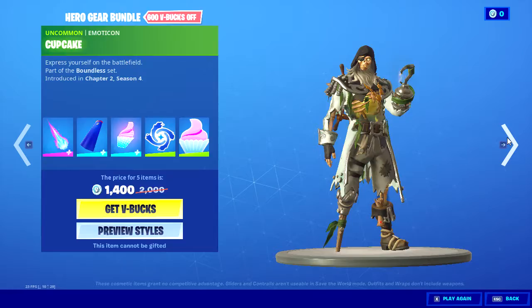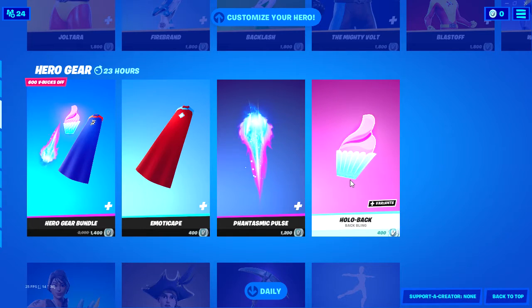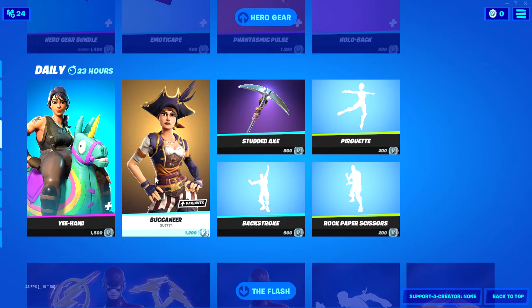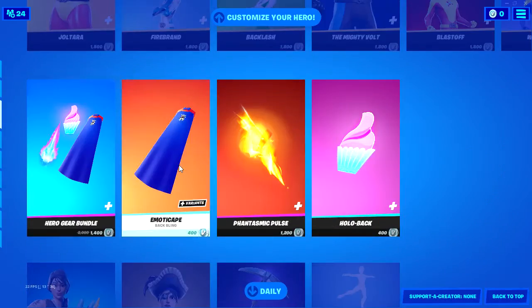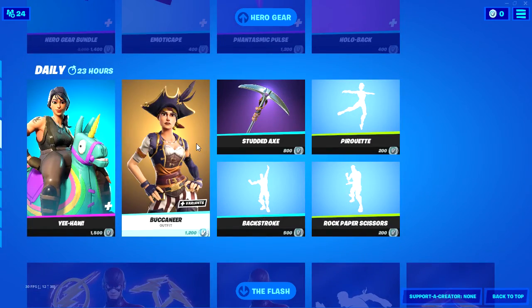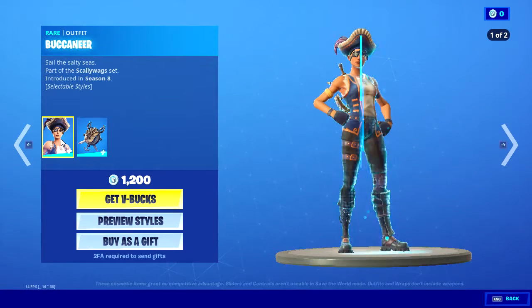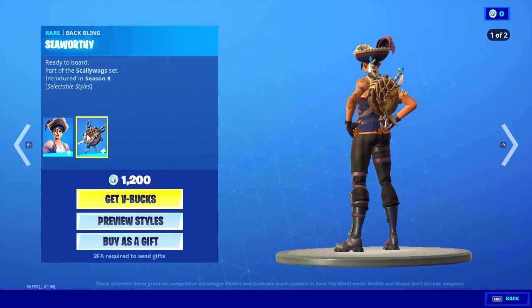400, 1200, 400 — dang, I really wanted this, I can't buy it. This was unintentional — I did not know a pirate skin was coming, but that sucks, I can't get it on my other account. Oh my god. Okay, well you have Buccaneer with the back bling.